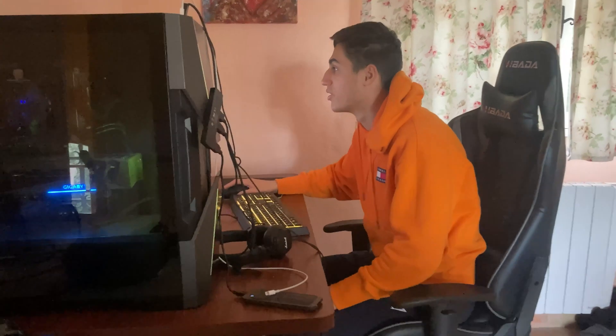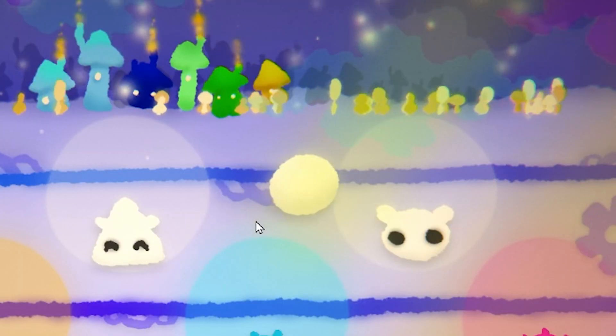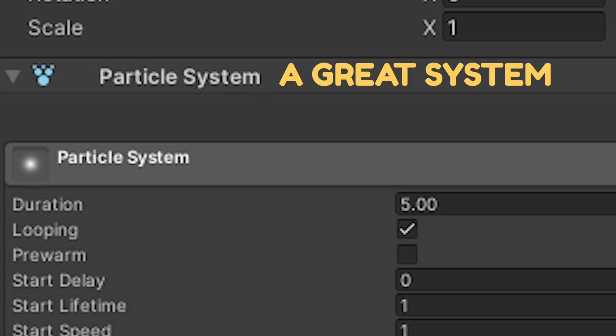Working as a pair is awesome, because while Liam is busy putting out tons of code, I had a little more time to spend on fun details like post-processing, tiny characters moving through the Christmas village, rotating cogs, shaders, and a simple snow particle effect using Unity's particle system.